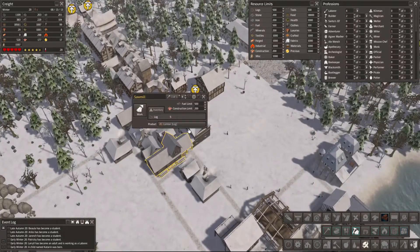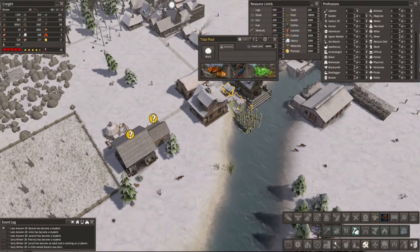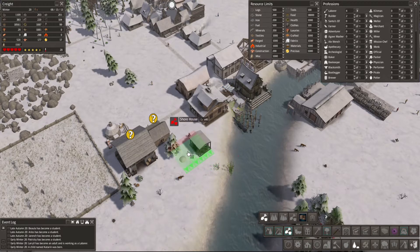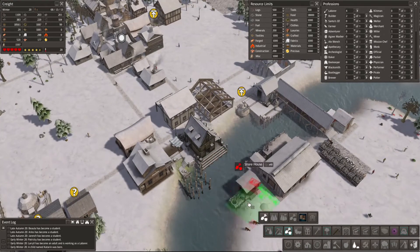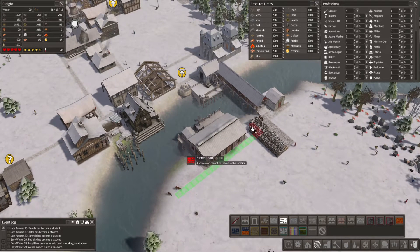Construction limit 200, construction limit 200. You're gonna stop working for now, and you are gonna start working. This is a tidal pool but we can get those materials by getting a shore house. What's the difference between a shore house and a shore hut? That is smaller - got it. The shore house is probably a little more efficient, that's also why we're going with it. That's no bueno, well - pains me to do this but we're doing it.